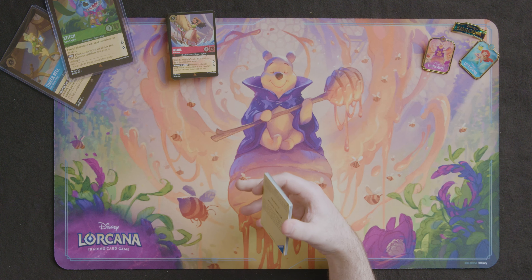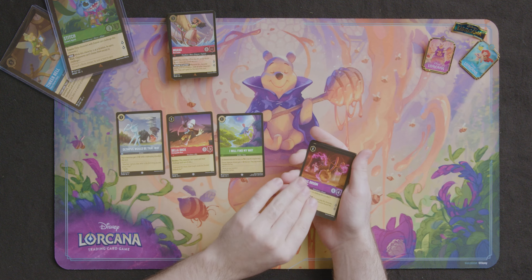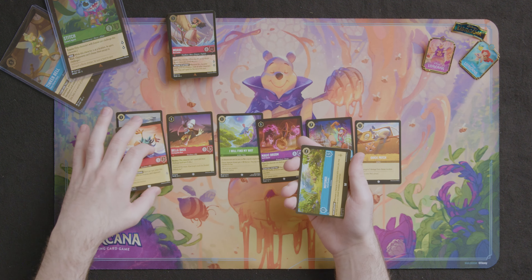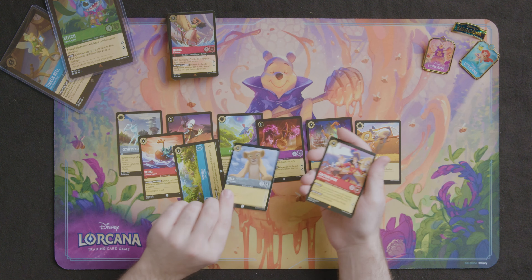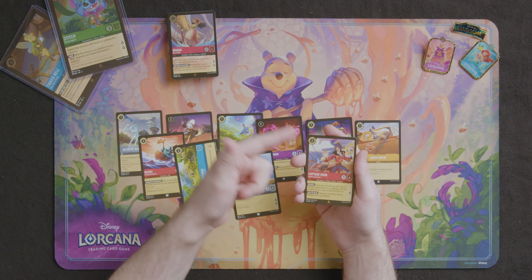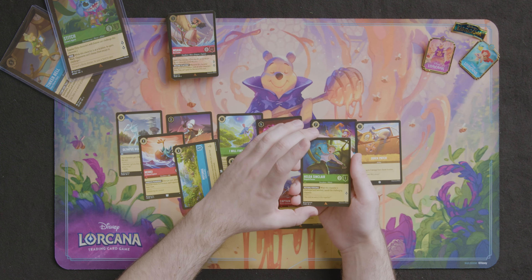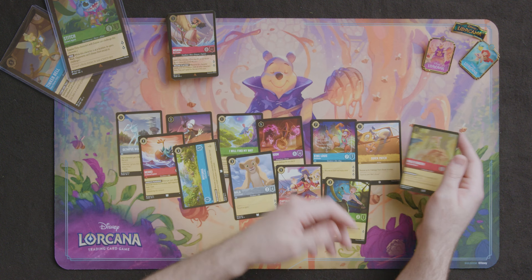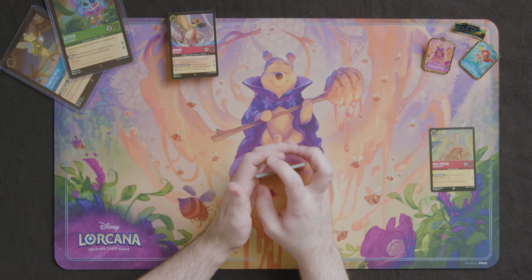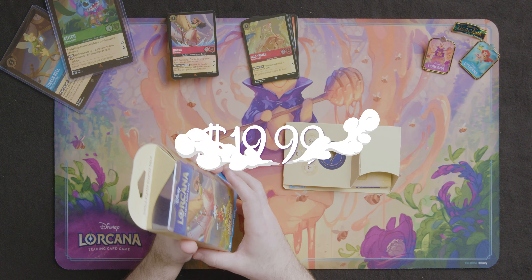Now I've cleaned up the mat a bit so I can get into the bonus pack. We got Olympus, Della Duck — I Will Find My Way, Magic Broom, King Louie, and Quick Patch. For uncommons, we got another Hei Hei which would work well to throw into this deck, and Mata Nui which would work well to throw into that deck. We got a Nala, a Captain Hook — a decent card you could throw in, though the second ability is really only good if you know other people are playing Peter Pans. Then we got a Helga Sinclair as our rare, and a Milo Thatch as our holo. Not a bad pull — especially if this is all I had, it's really cool that I got some cards I can mix into my starter deck.